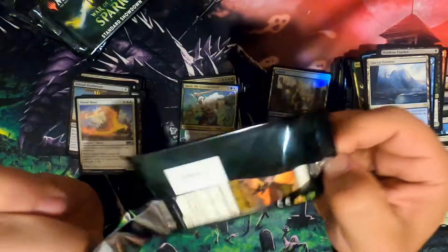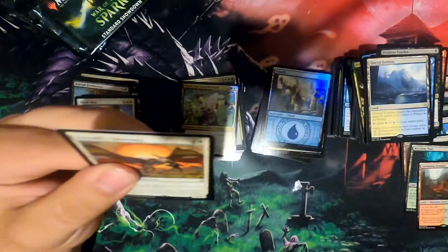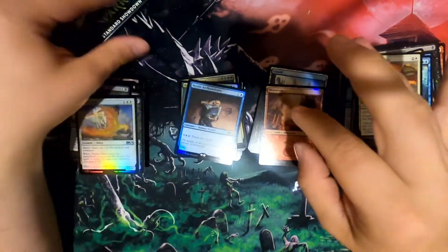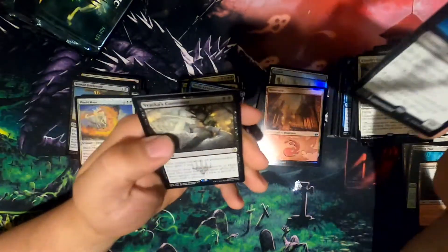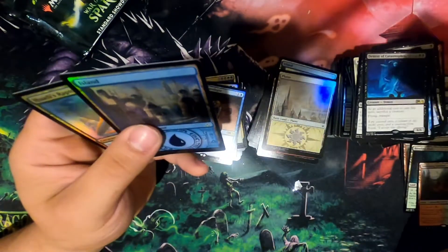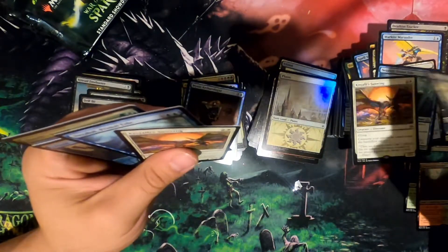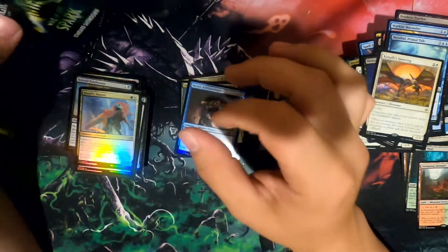Am I going to get anything that makes me go 'hey, that's a $100 card?' I don't know — I'd be happy if I did. There's a hall. Foil Mystic Archaeologist — not that good of a card. Demon of Catastrophes. Braska's Contempt. I'm 90% sure I just had this back. Yeah, I did. Maybe not the same foil uncommon, but...